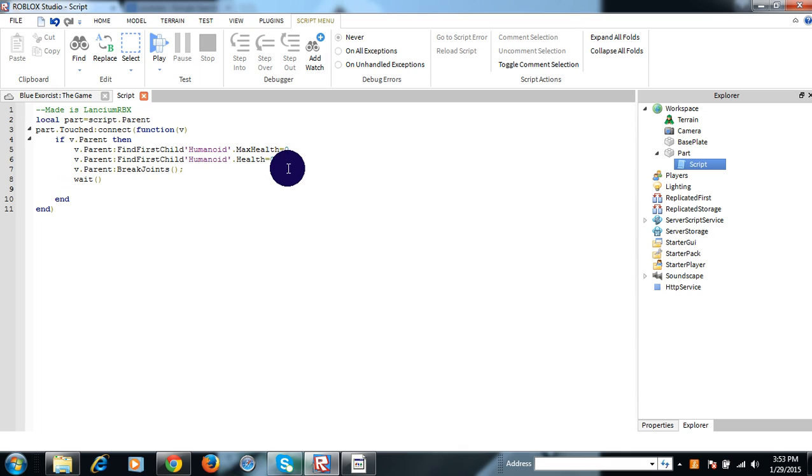This is to prevent hackers from doing anything to your script. This is what you do: v.parent FindFirstChild Head, and RemoveJoints. This is just so that if the person has god health or something — yeah.